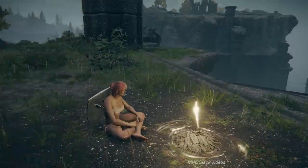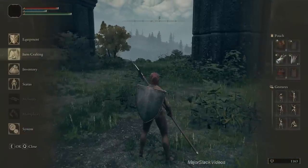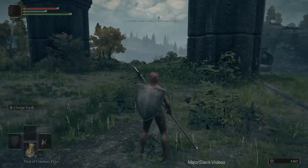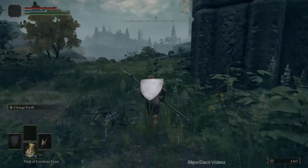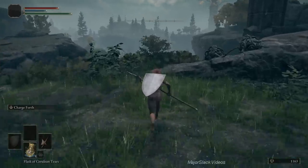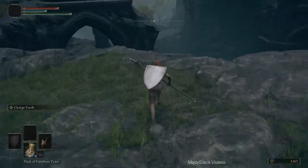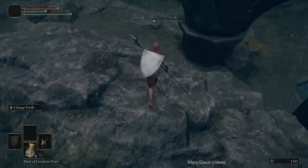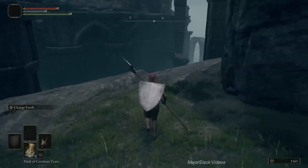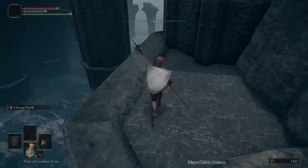Pushing to the west, there's a site of grace here — kind of hidden — called Seaside Ruins. We want to get down to the beach. Those of you who know the game may think it's impossible on foot, but I found a way. Typically you'd use the spirit spring right here, but that only works if you're on a horse. You can use the horse to get down, but I found a way to do it on foot.